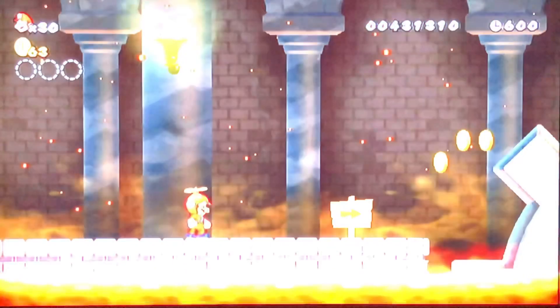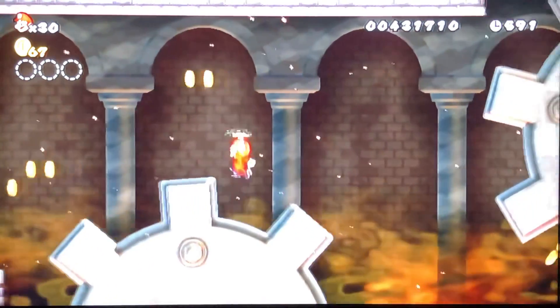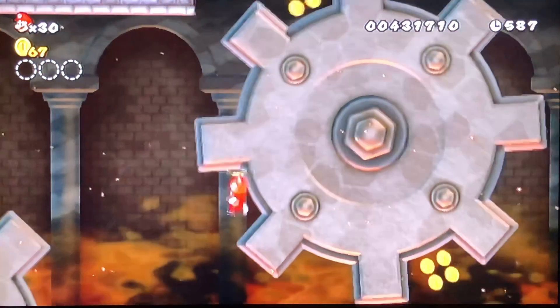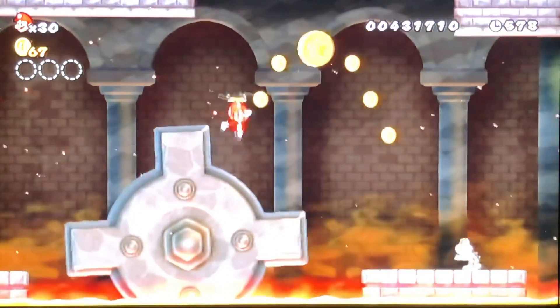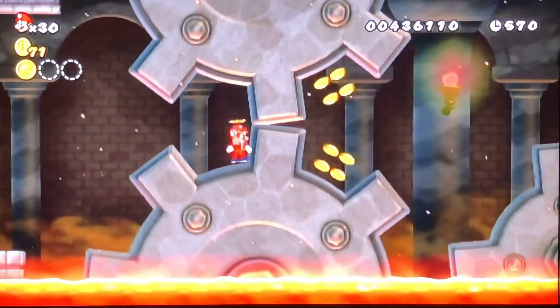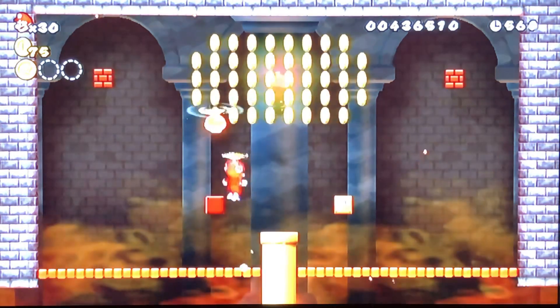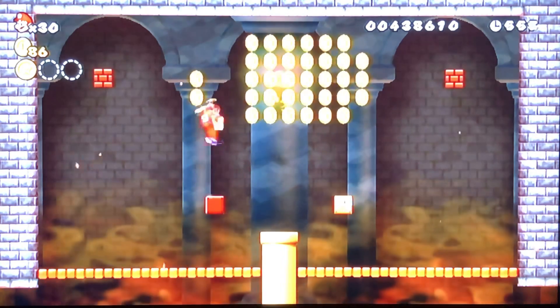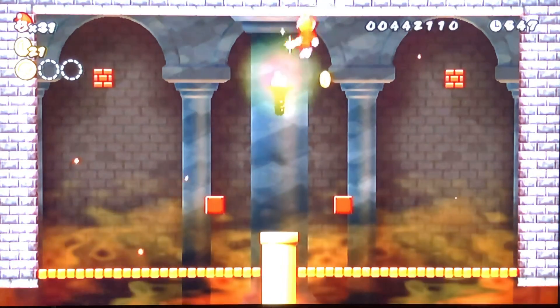We're at the final stage of World 1. Lava is an instant kill - I almost ran right in there, which would have been very bad. Even with a star power-up it's still instant kill, so you have to jump for that. Up here there's a little secret where we can use the propeller to get through the stage. Those blocks over there should have 1-ups if I remember.